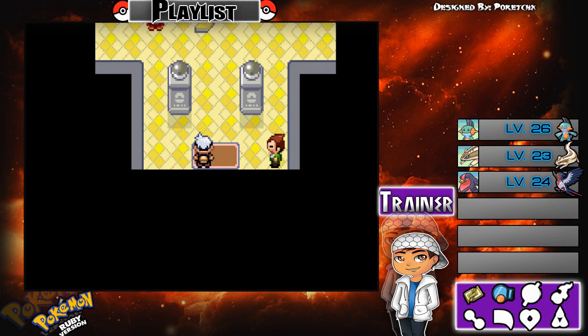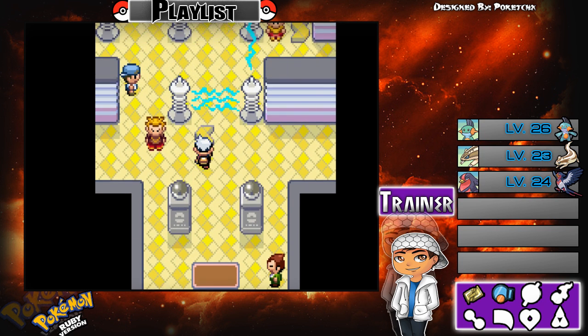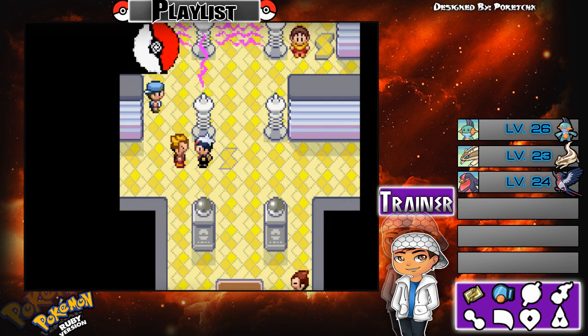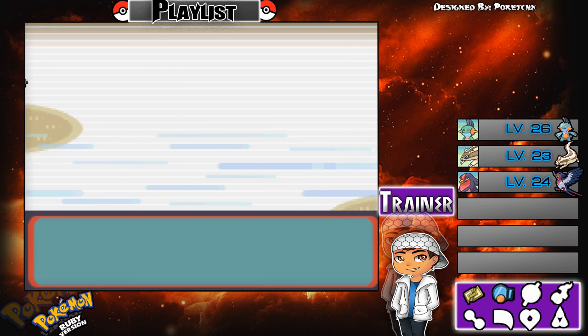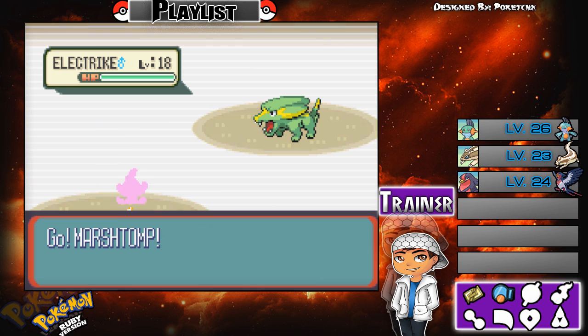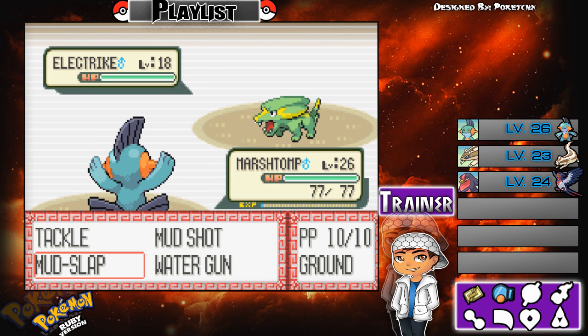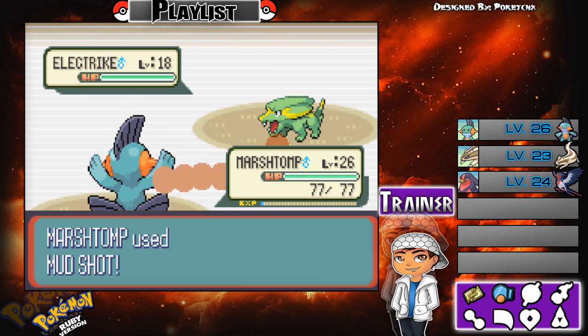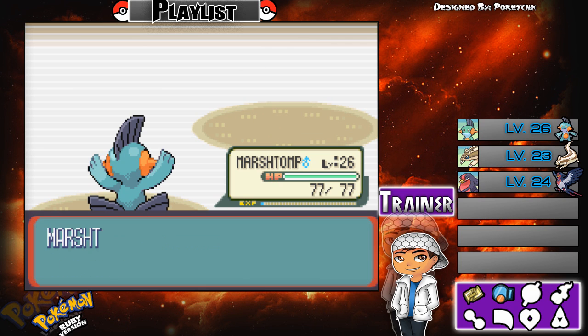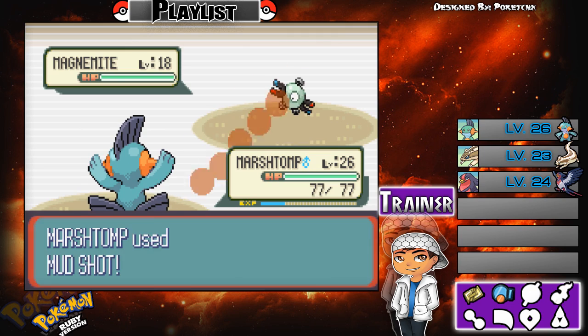Hey everyone, welcome to Pokémon Ruby. I'm Poketch and we are at the gym of Mauville City. Let's get ready to face the third gym of this game. The first one was Rock type, the second was Fighting, and this one is Electric. This will not be that hard since I have my Marshtomp with Mud Shot and Mud Slap.